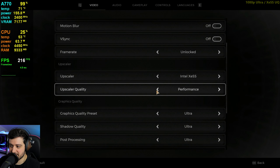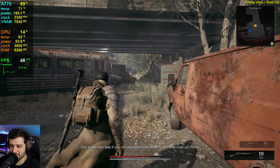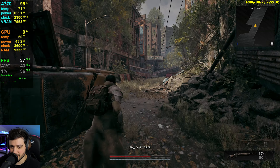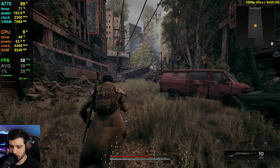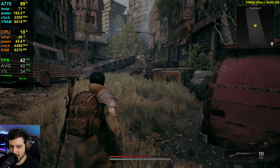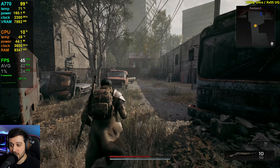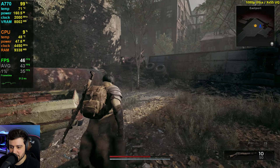Now we do have XeSS in this game, which is set to performance by default. Let's try ultra quality first and take a look at the vegetation. That's much better. So this game was clearly made to run with upscalers — we were dropping into the low 20s, or mid-20s at least, and now it's not dropping from the mid-30s. This is way better. Usually ultra quality XeSS doesn't make that much of a difference since it's not a huge resolution drop-off, but here it really does. And the image is much softer now — not like a normal XeSS implementation, which actually makes things sharper.